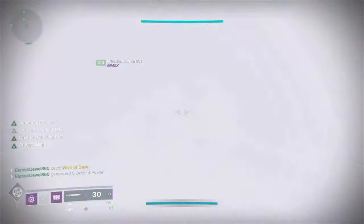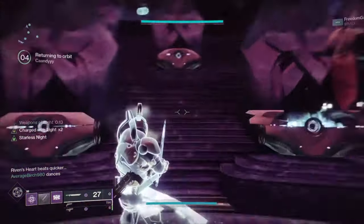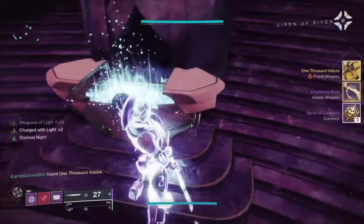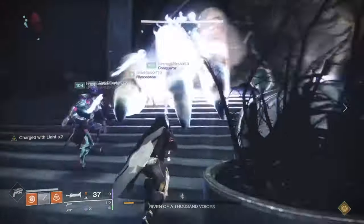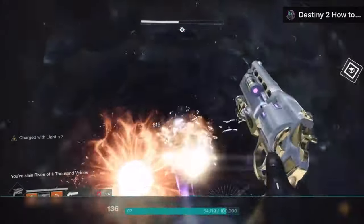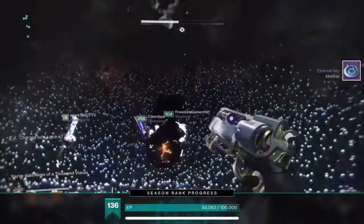As well as getting this exotic, you can also get new armor pieces and legendary Last Wish raid weapons. To open these chests, you need an ethereal key, which drops from defeating Riven. You can hold 5 of these in your inventory at a time, and you can also hold 5 of them in your postmaster.